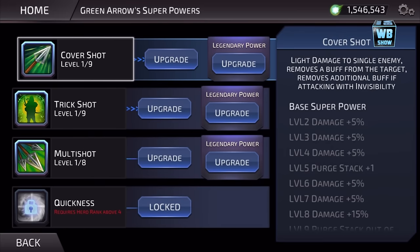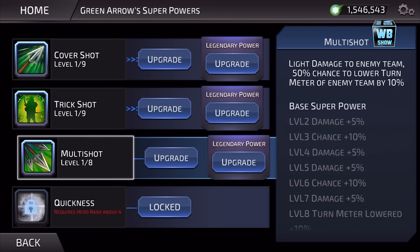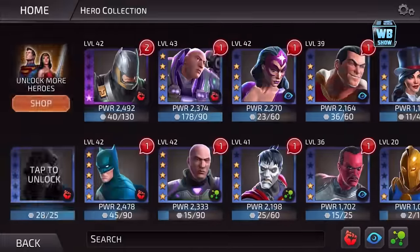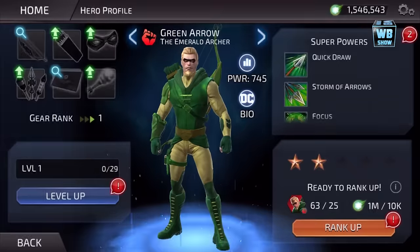So Castaway has Cover Shot — light damage to a single enemy. Trick Shot applies invisibility to self. Multi Shot lets you shoot multiple targets. There are only four moves for this character, with 10% chance to assist a teammate with Cover Shot after each of their attacks. The standard Green Arrow has five moves, so I'm assuming that one is better.